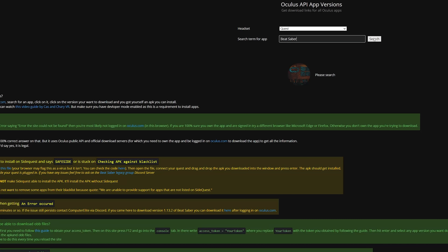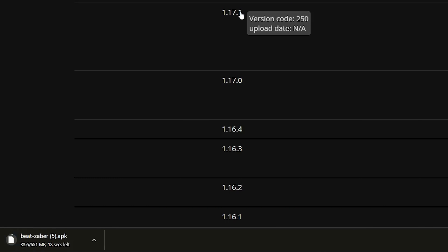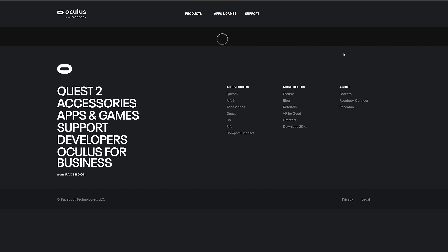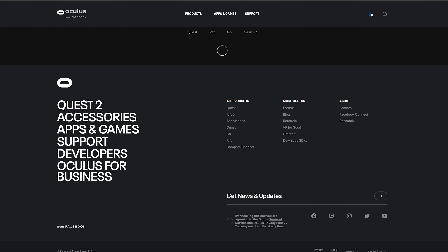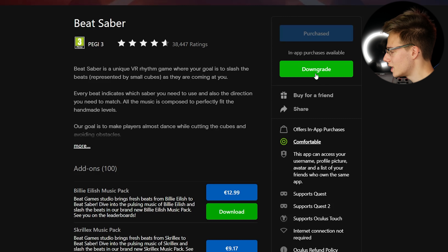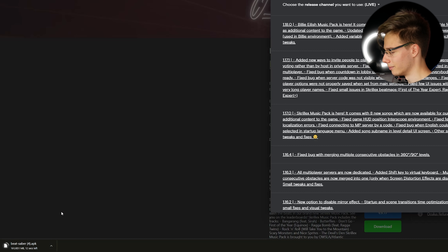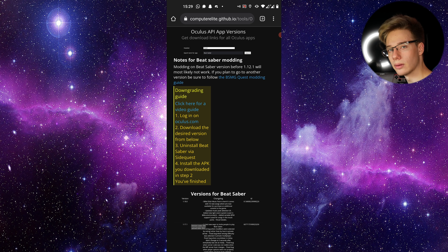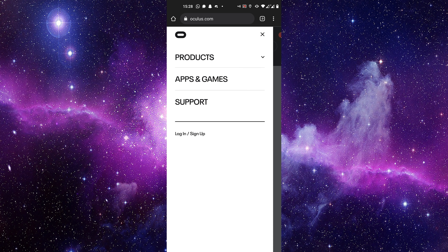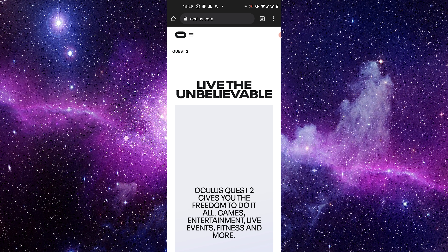However, there is also a website that you can visit where you can download the APKs in case you don't want to install the extension, or in case you're doing this on your phone — because on your phone you will also somehow need to download the APK. Now, it is important to note that if you are using this website, you still need to be signed in to Oculus.com because the website still checks if you have purchased Beat Saber or not. As you can see right here, on the Beat Saber page, not only can I downgrade Beat Saber itself, but I can also downgrade all the add-ons. What you want to do is click on the downgrade button and download 1.17.1. It's going to download in the bottom left-hand corner. If you are doing this on your phone, it's as simple as entering that website, typing in Beat Saber, and downloading the latest 1.17.1 APK from there — but you still need to be signed in to Oculus.com first.